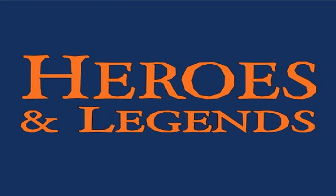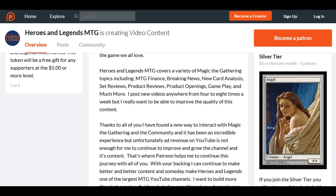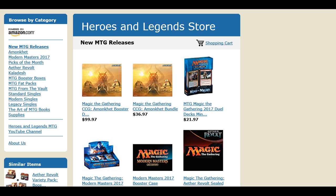Become a part of one of the fastest growing Magic the Gathering communities today — Heroes and Legends. Check out the description below to see two ways to support the channel. The first is Patreon, where you can get an exclusive Heroes and Legends Classic Art Token. See our Patreon page for full details. Or you can explore our Amazon Affiliate Store, which collects and organizes some of the best MTG deals on Amazon. A small percentage of any purchases made through these links will come back to support the channel. Thank you to everyone that makes this channel and its content possible.